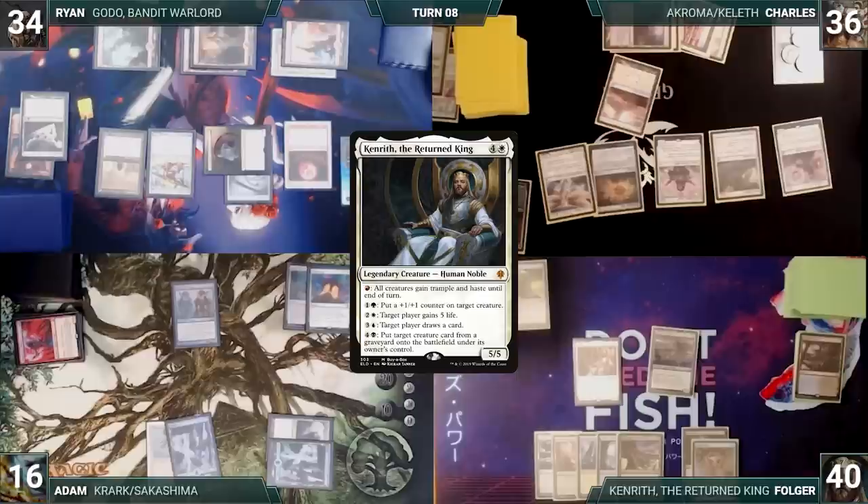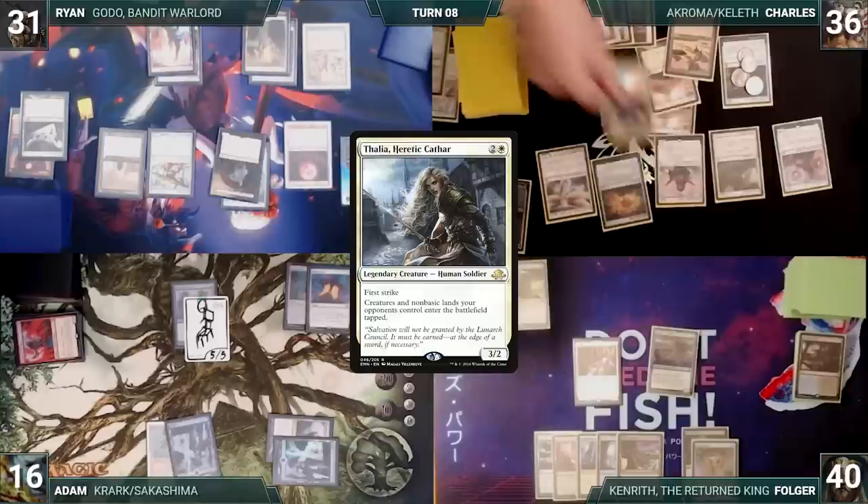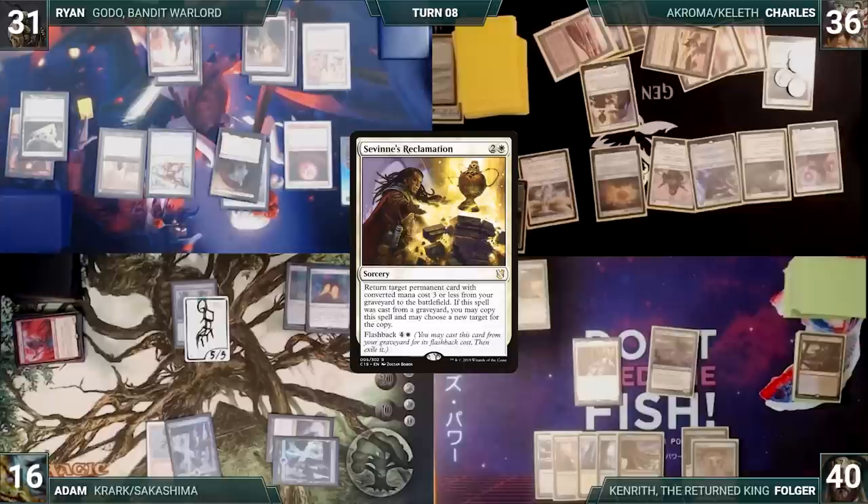During his upkeep, Ryan loses his Mana Crypt trigger and takes three damage. He draws and passes. Charles draws and plays a Saris Sanctum. He casts Thalia, Heretic Cathar, then casts Savine's Reclamation, targeting Sanctum Prelate in his graveyard. Sanctum Prelate enters and Charles chooses 2 as it enters.